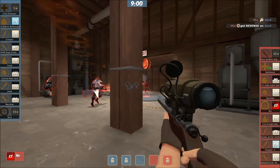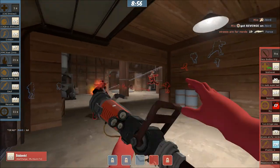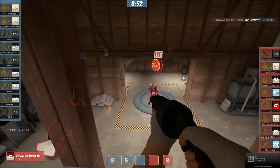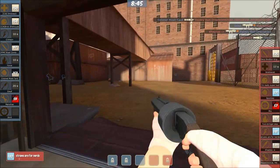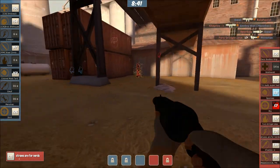Good shot there - gets the Jaybird. So that's going to throw things a little. Smokey's dead too. Straws For Nerds going huge in the backside, doing pretty well for a Scout - 11 points compared to Crimson's 17, which is okay considering how much they've been down. They have a teleporter there too - not really the best spot in the world. I'd rather put it in the chute.